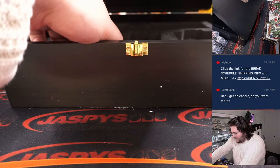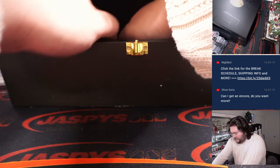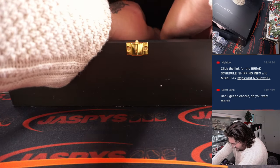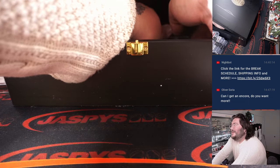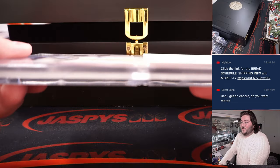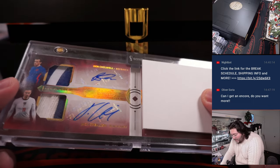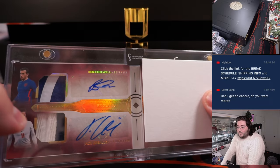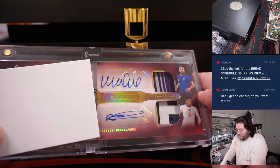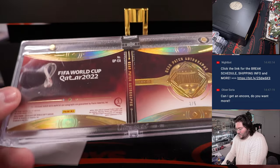All right, let's see what we got under here. I think we got a good one, folks — if I can even get the thing out. We got a long one. Quad patch — quad patch, quad auto — Ben Chilwell and Jack Grealish, two-color on the left; Kyle Walker and Reese James on the right. So a quad player, quad relic, quad auto booklet, three out of five.